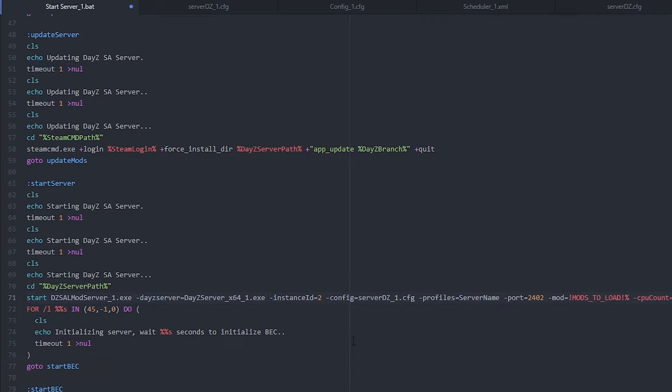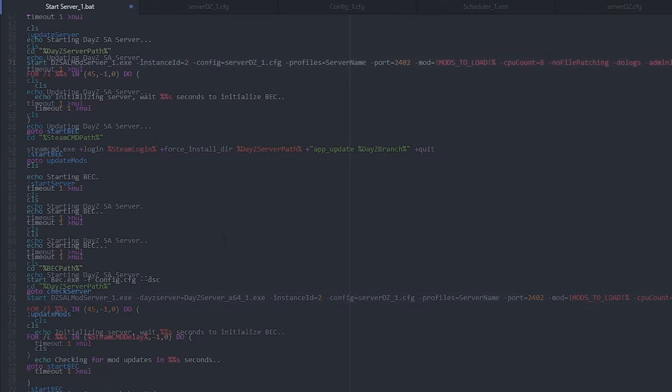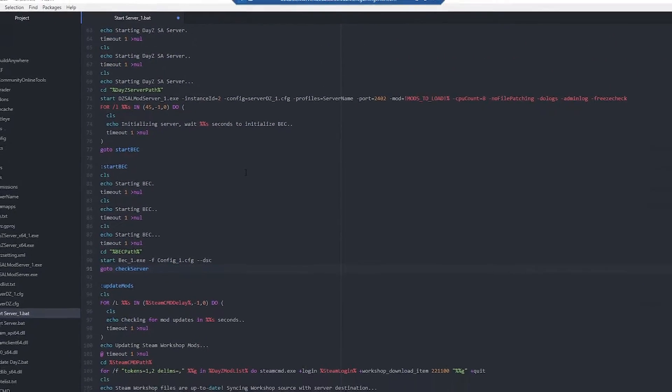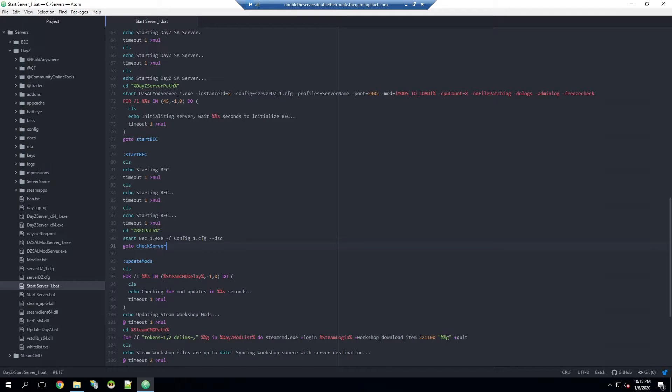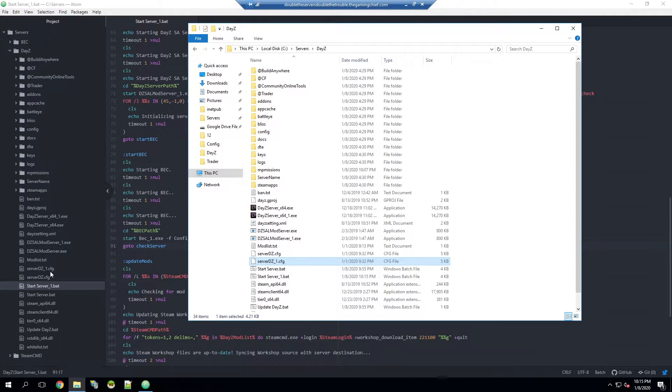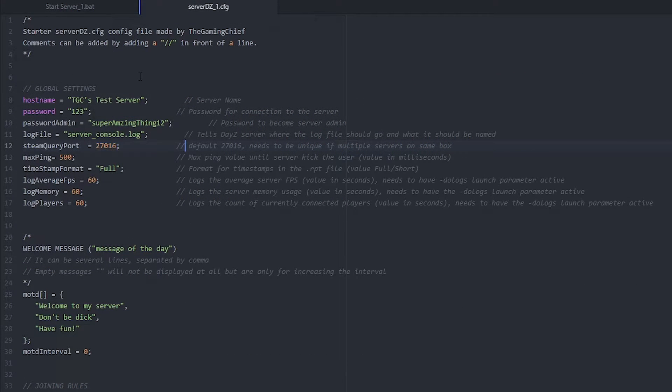That way it knows what exe it should be launching. Go ahead and save that, then scroll to line 90 which starts BEC — tell it to start the underscore one BEC exe and use the underscore one config file. That's it for this file, so save it. Next we need to edit the config file: 'server_dz_1.config'.